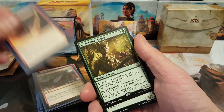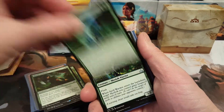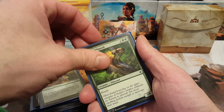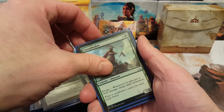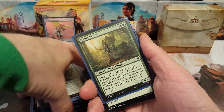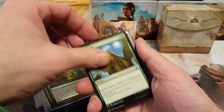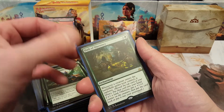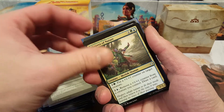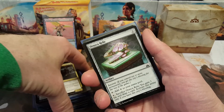For green creatures I got Tendershoot Dryad, Hardy Veteran, Swift Warden times two, and Deeproot Champion. Into the dinosaurs I got Arxassi Frillback, Grazing Whiptail times two, Cacophadon, Overgrown Armasaur, and Ixalan's Diviner. For green spells: Aggressive Urge, Enter the Unknown, Naturalize, River Herald's Boon, and Path of Discovery — a fantastic card where every creature that comes into play under your control gets to explore.